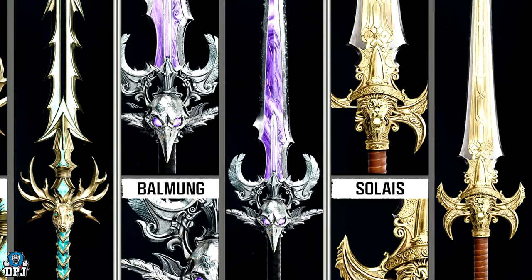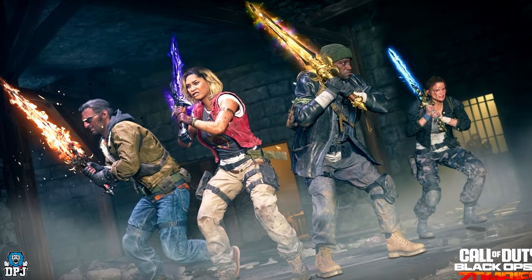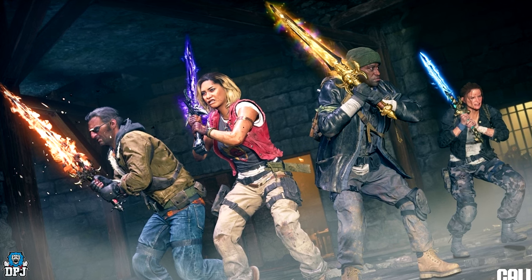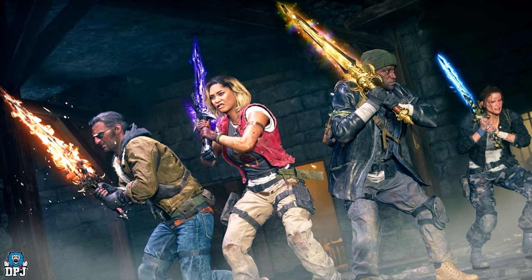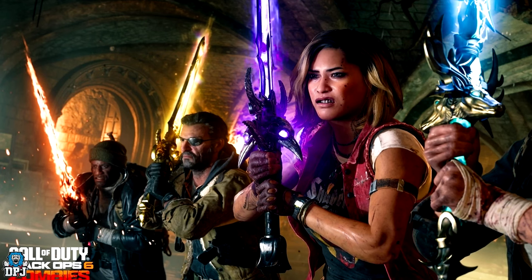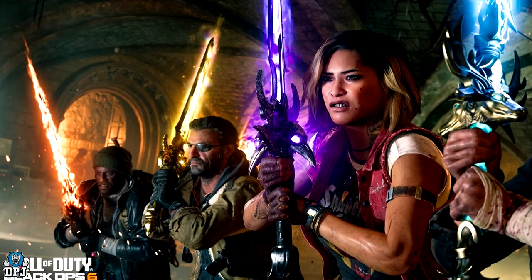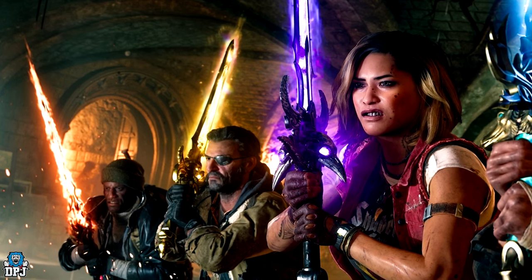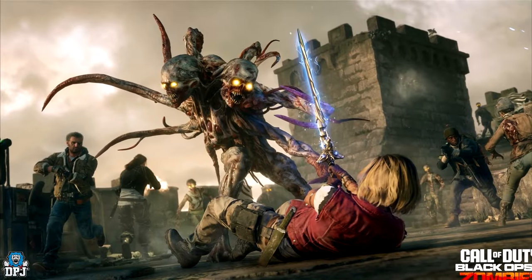We have Balmong, Raven's Shadow — cast your writhing foes into the ethereal abyss, warping nearby enemies with a focused liminal tear. And then you have Solus, Lion of Light — the warmth of light courses through you and sends foes screaming into darkness. As far as I'm aware, these new swords will take up the spot of your melee weapon, and they do look absolutely badass.